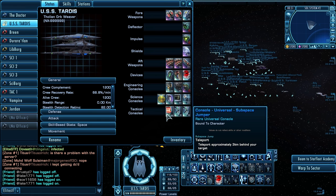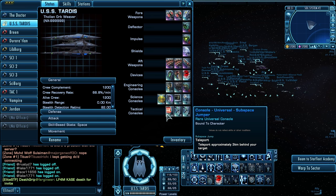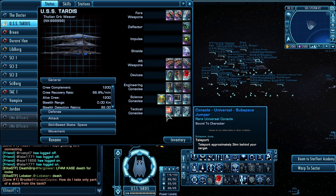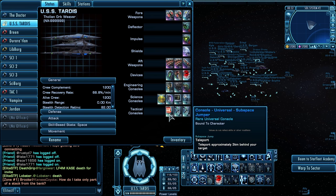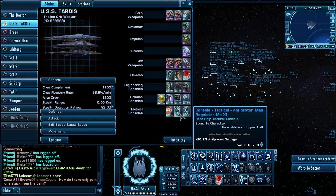I also have another console I got through some lockboxes — I did do some lockboxing, but not in a tremendous amount. I basically just bought Master Keys from the Exchange; they are quite expensive. Console Universal Subspace Jumper — I can teleport approximately 3 kilometers behind my target. So if I'm firing at them and they're firing at me, I hit this and I teleport behind them, and they no longer have a target lock on me. And of course my anti-proton mag regulators for anti-proton damage.